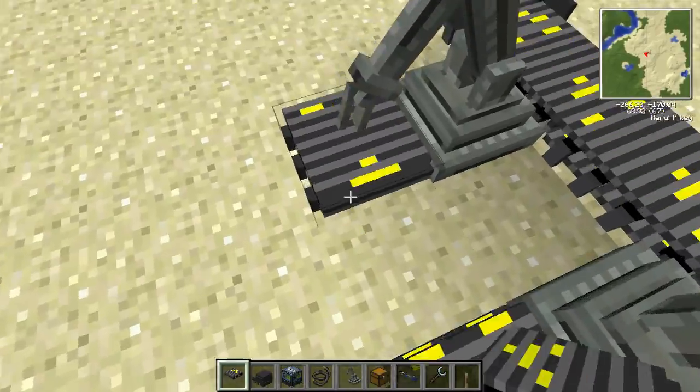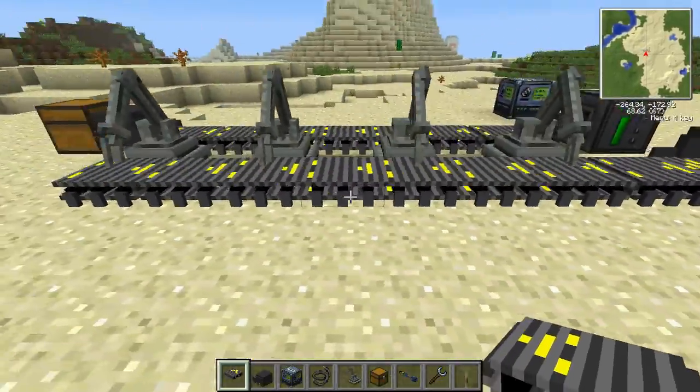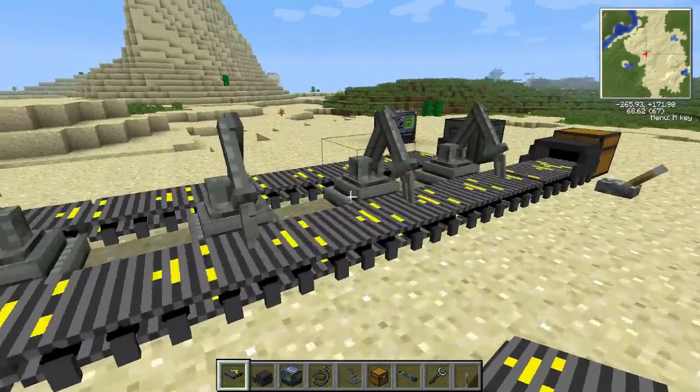You can also take entities and things like that. I wonder if it would take me — I think it has to be in survival. But you can also get pigs and cows and all the entities to get moved across on this. It's pretty cool.